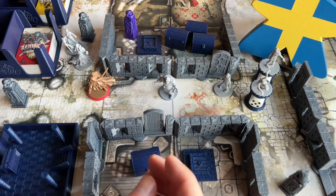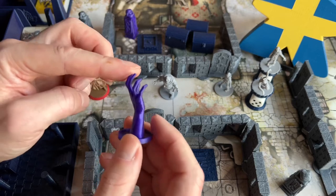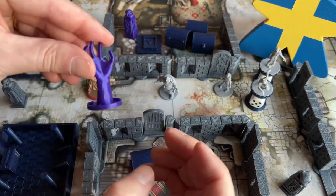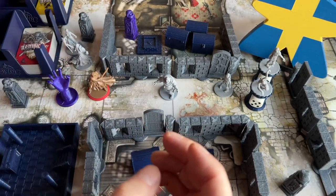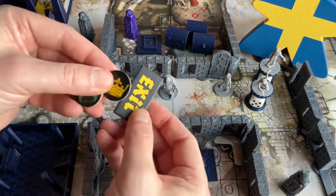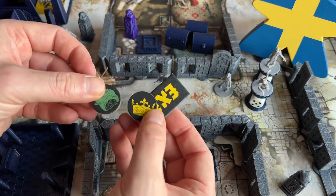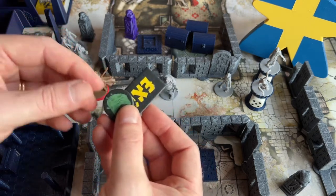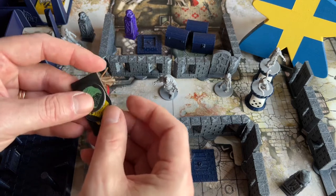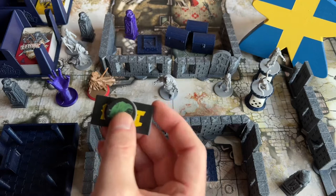Next up is a first player token I found on Thingiverse — nice to move around to mark the first player. Some things I haven't made yet are the exit sign, the free action token, and the rotten apple. I will get around to making something for these, but I haven't found a perfect print for them yet.